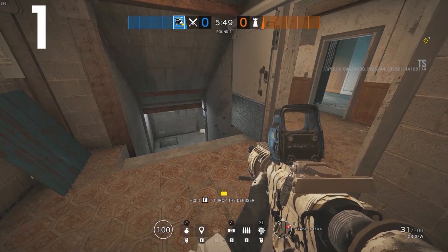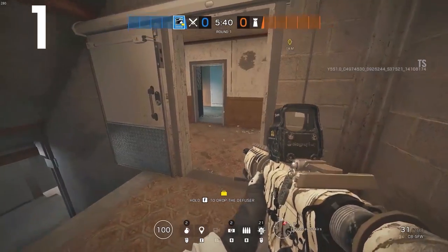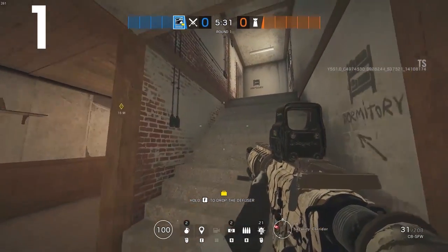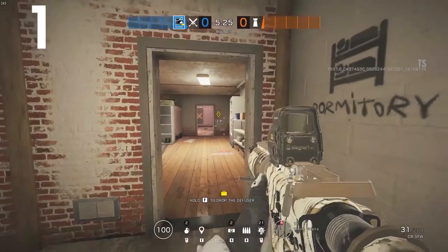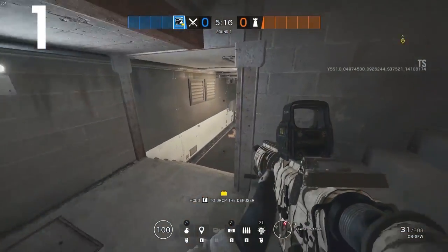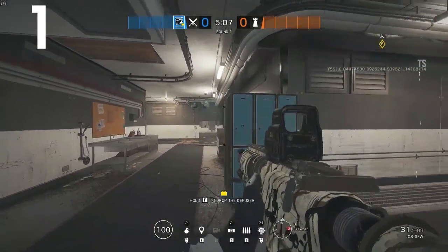The first thing you need to be aware of on the newly reworked Oregon is that they added a new staircase. We're looking at this staircase right now and it's something you definitely need to be aware of as both an attacker and defender. For reference on where we are on the map, this staircase is what most people refer to as the white stairs - it comes up into the dormitory on old Oregon. Directly underneath the old white stairs is the new staircase, which most people will call the freezer stairs or lower white stairs, and as we go down it opens up into a freezer area.